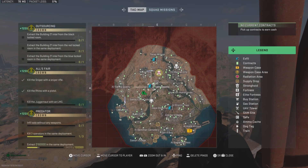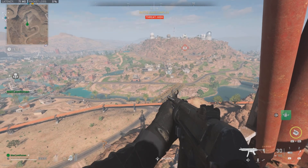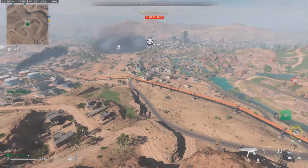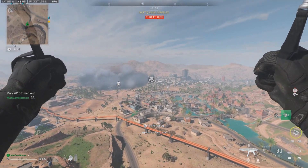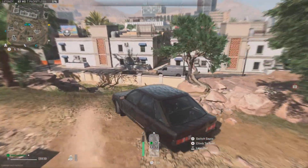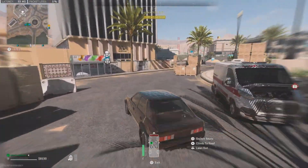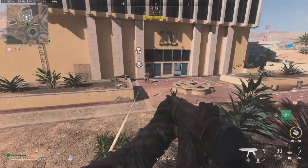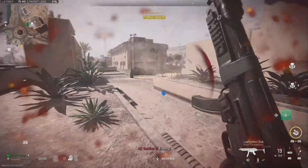Juggernaut is nearby — you can just select him and go to his location to kill him. This method works not only for him; if you need any specific boss like Pyro, you can find Pyro the same way. So now I'm just closing the gap and going to his location. I was a little bit reckless over here — you can be a little less reckless.